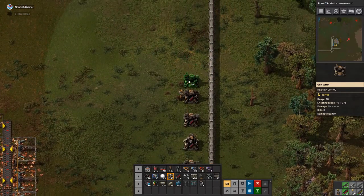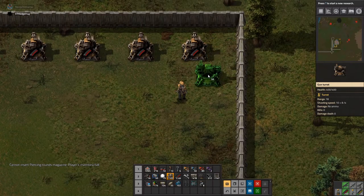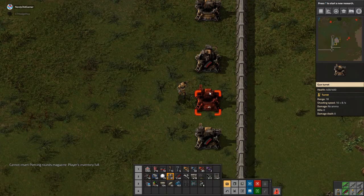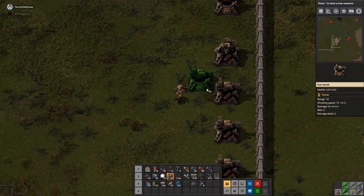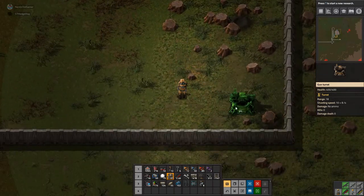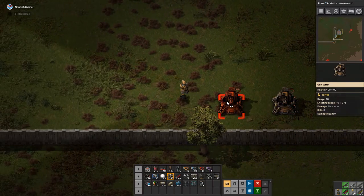I put all of these one too close together, didn't I? We need more steel, so I need to plug the steel back in. My inventory is completely full. Start sticking down some turrets down here. Turrets are going in.